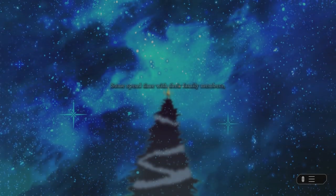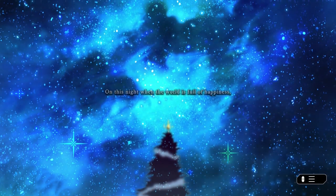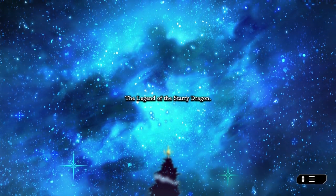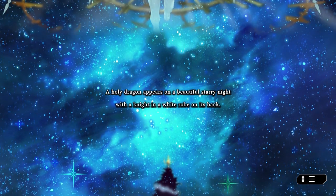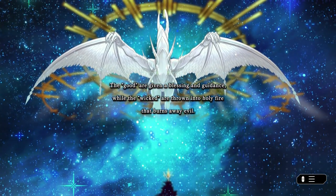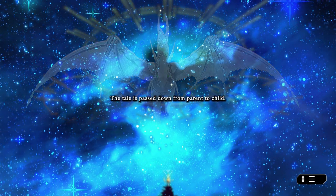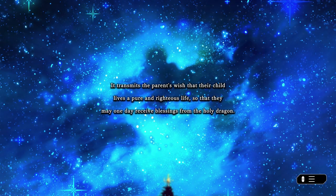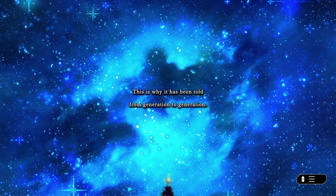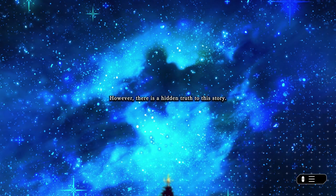One starry night. Some spend time with their family members, others spend time with their loved ones, and pray for another day of peace and wellness. On this night, when the world is full of happiness, a certain ancient legend is told — the legend of the Starry Dragon. A holy dragon appears on a beautiful starry night, with a knight in a white robe on its back. The good are given a blessing and guidance, while the wicked are thrown into holy fire that burns away evil. So the tale is passed down from parent to child, transmitting the parents' wish that their child lives a pure and righteous life, so that they may one day receive blessings from the holy dragon. This is why it has been told from generation to generation. For the uninformed, it is a mere fairy tale. However, there is a hidden truth to this story.